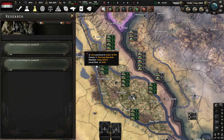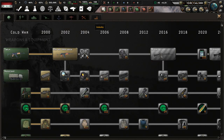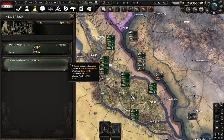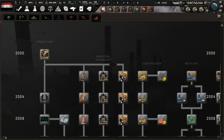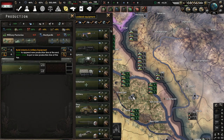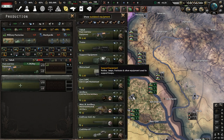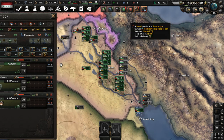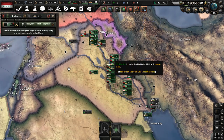With that out of the way, let's go to our research slots. We have two of those. We have Cold War tech, which probably isn't ideal since this is the year 2000. Let's get basic construction tools done. We only have three free military factories. Let's make some guns, support equipment, and artillery. We need a lot more factories for our divisions, but I have no choice there.